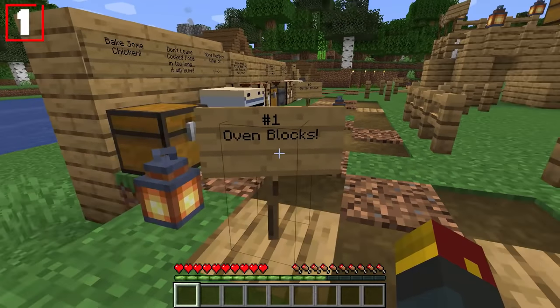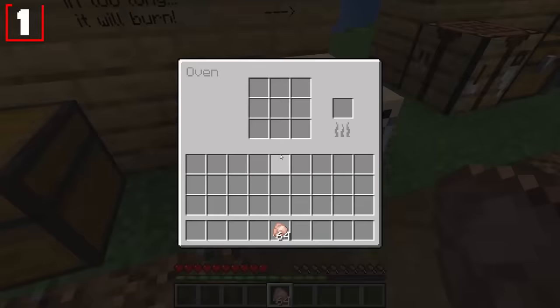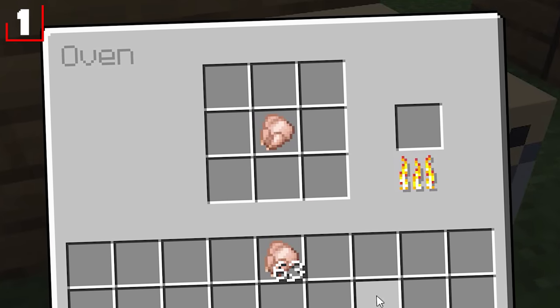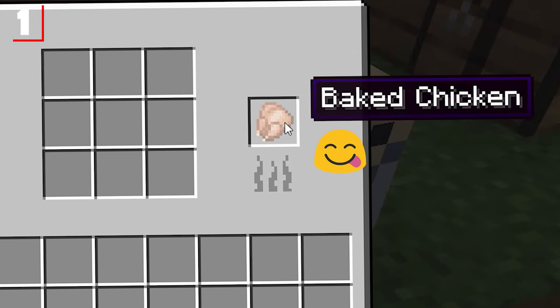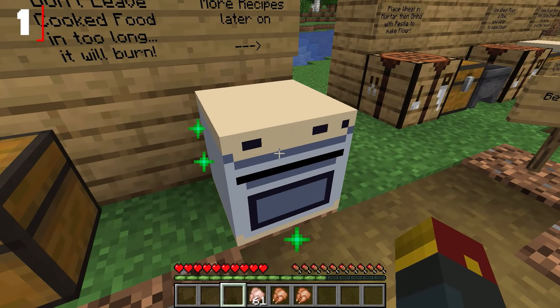Let's look at Code Zealot's 10 updates, beginning with oven blocks — a new cooking apparatus. We're gonna bake some chicken in here, place it right in the center, and notice the fire begins cooking. Wait a little bit, and you'll eventually hear the oven ding! Baked chicken. You'll even see some particles go off when the oven is finished.